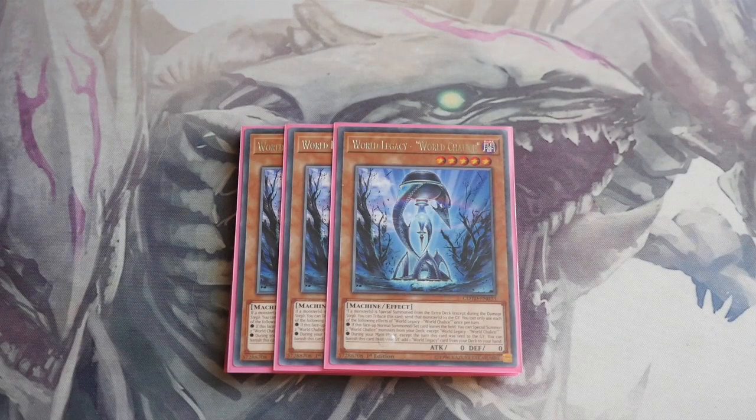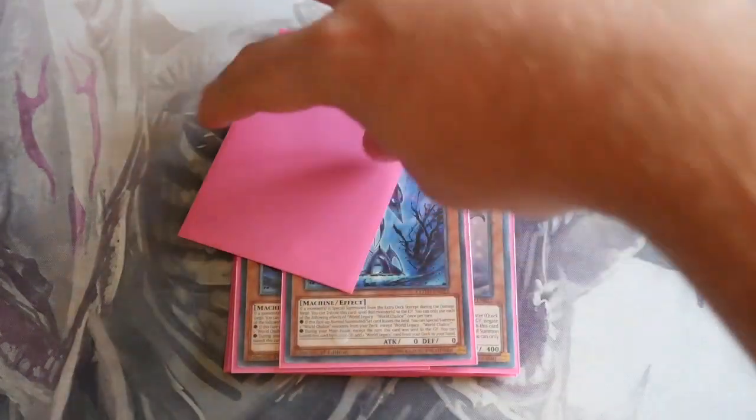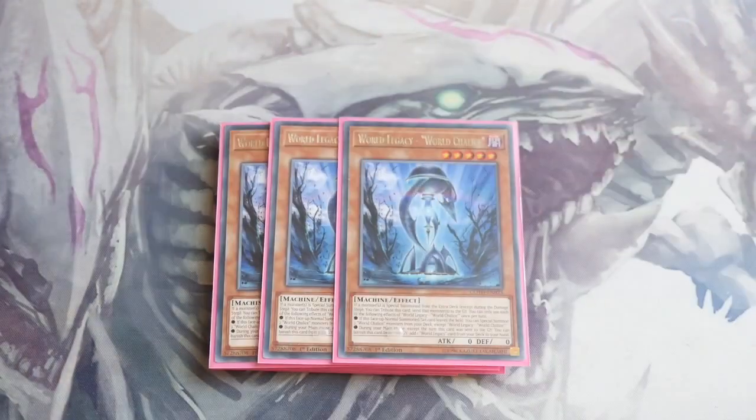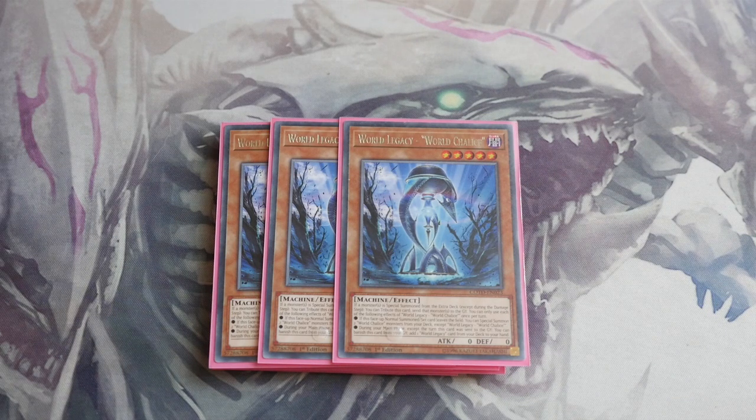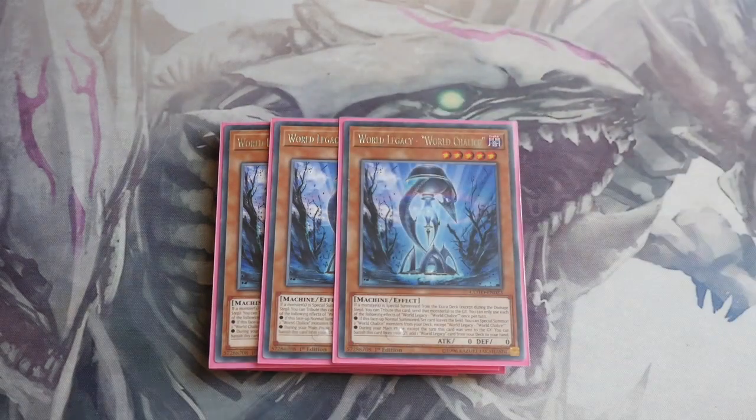Next up is Triple World Legacy World Chalice. This is probably one of your most important combo plays — I did do a two-card combo video on the deck, so check that out if you haven't seen it; I'll try to put the link in the description below. This is your level five. You get an additional normal summon, so you tribute this one out, and then when this leaves the field, it special summons two World Chalice monsters from your deck, which is massively important — but it must be tribute summoned to gain that effect. During your main phase, except the turn this card was sent to the graveyard, you can banish this card and add one World Legacy card from your deck to your hand. Because we only have two World Legacy cards at the moment — itself and the track card, which we don't play — it will basically just search itself out.